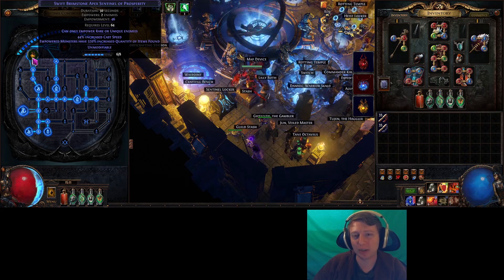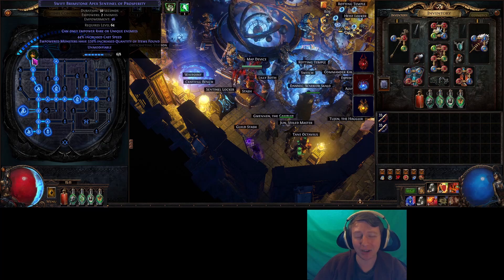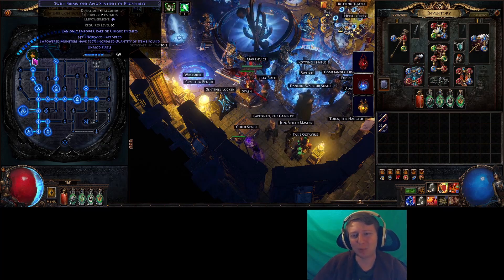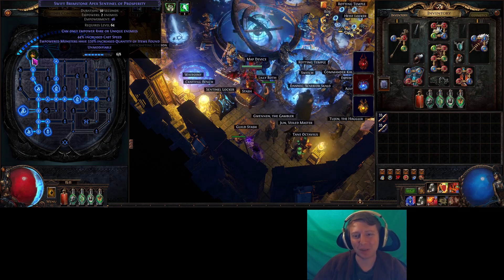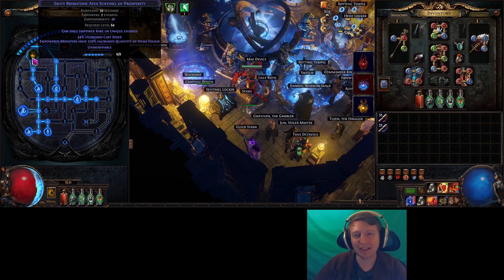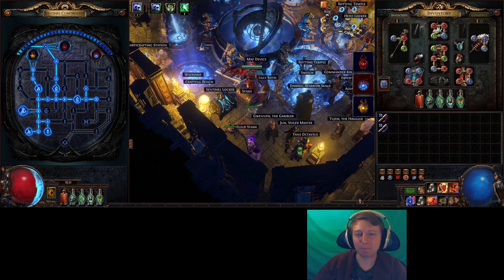The remnants give 5% reroll currency quantity, so you want to stack as many of those as possible before you hit the boss so you get more and more. Obviously it makes it a lot more difficult, especially empowered. I was like, I'm gonna stack all these remnants — the boss is gonna be so much more powerful. 11 is what worked, and I tried to get it done fast.